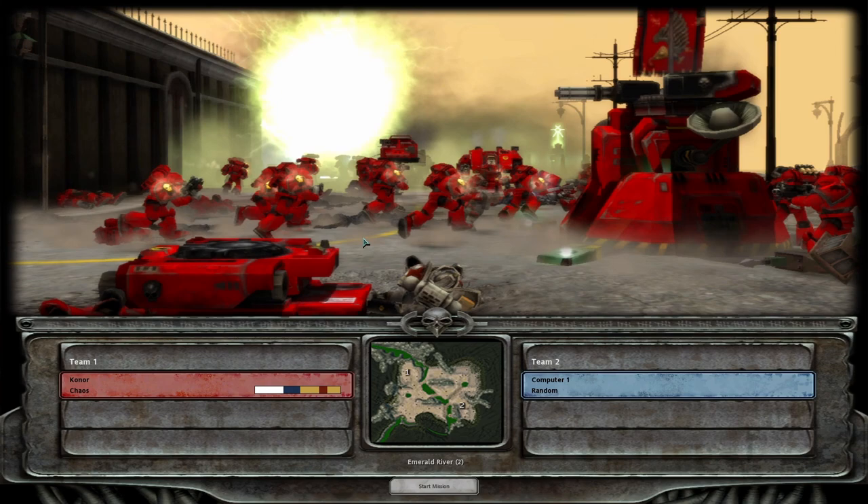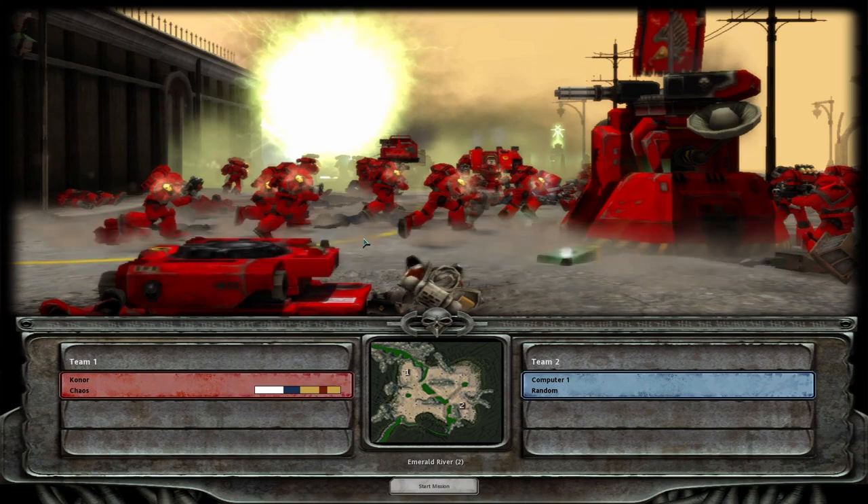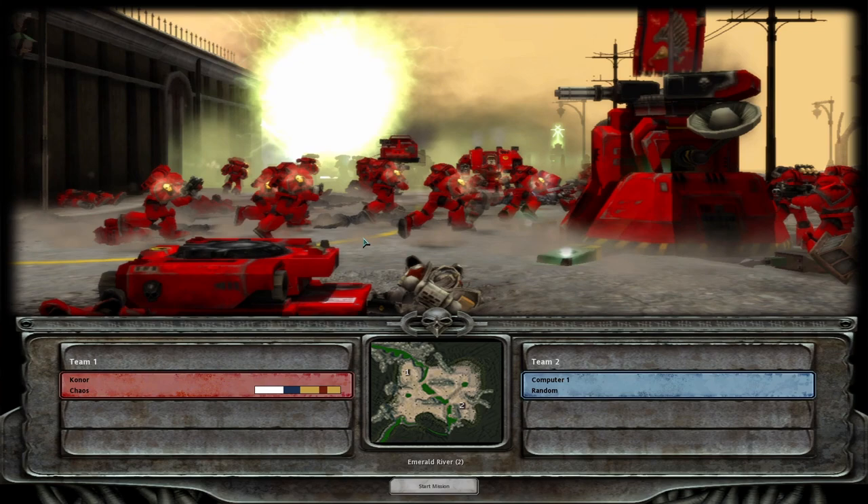You can still equip your cultists with nades in this build but that's up to you. The Nade Cultist Mass build has four cultist squads each with two grenades equipped — these squads decimate weak tier one infantry. The problem is cultists have some of the least hit points in the game and can die extremely easily, so you really have to micro well. If they die you're constantly reinforcing them — that's an extra 20 requisition, then another 20 and 10 power for the grenades if you re-equip them, so this has the potential to be more expensive than the Chaos Lord Plasma Pistol build.